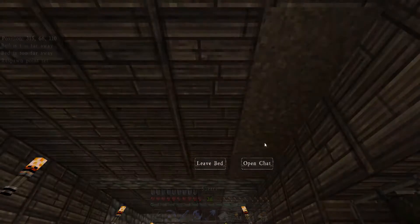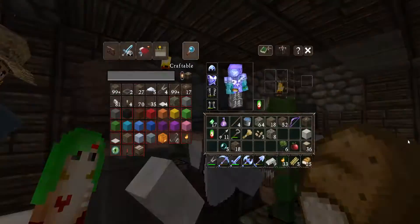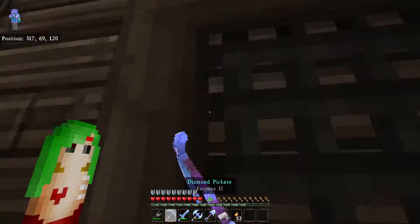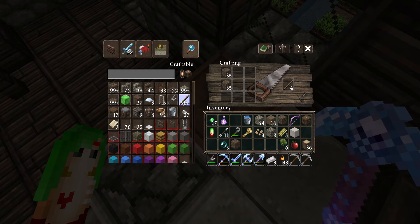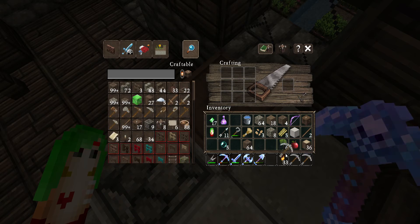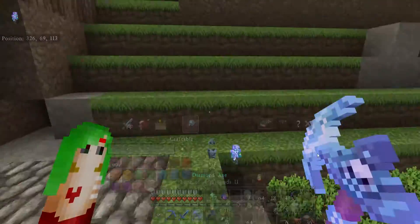Just gonna give all my bread to the villagers. One guy took all the bread — that's scary. I need to go mining. I need pickaxes — I only have enough for six. Where's the iron pickax? Oh, it's in there. I just realized I gave away all my food.